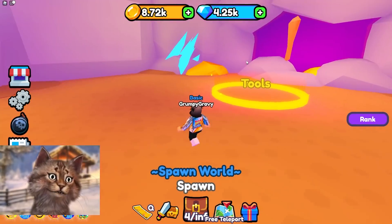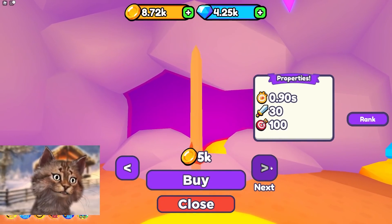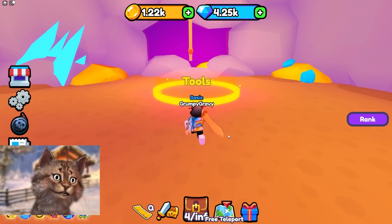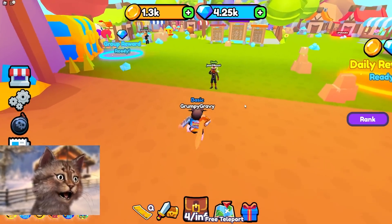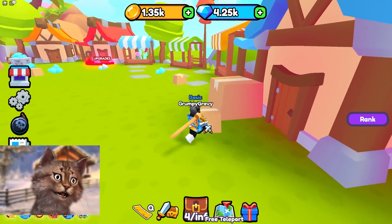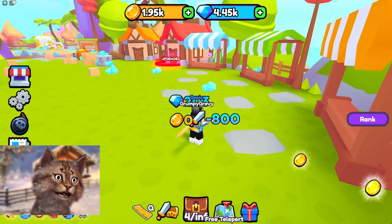Let's do a free teleport. I'm gonna go to the shop and see what I can get here. So we got tools, I can buy stuff. 5k? I'm gonna buy this sword. What else can I buy? It ranks — okay, so you can rank up and stuff. Let's check on this sword. We hit it one shot! One shot! Everything literally is one shot.